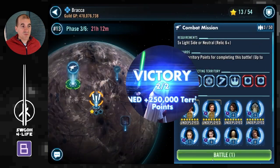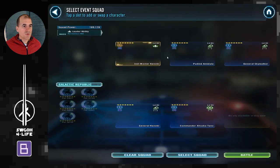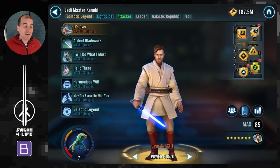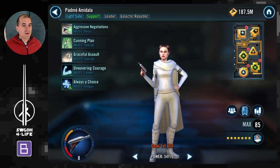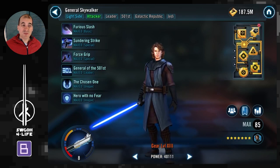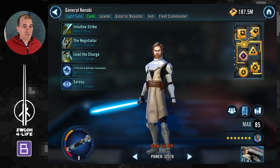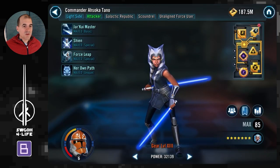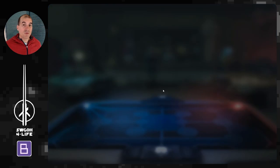Quite easy and straightforward with Jedi Knight Luke. Now for the second mission, where wave two features Crosshair, I'll be using a Jedi Master Kenobi Galactic Republic team. This will be limited since I don't have Padawan Ahsoka — she's at Relic 5 and we need Relic 6 units here. I tried this before without Commander Ahsoka at Relic 6, and Kenobi just got smashed. So I pushed Commander Ahsoka to Relic 6, which made it doable. I also like to bring General Skywalker modded for potency so he can reliably land Daze.